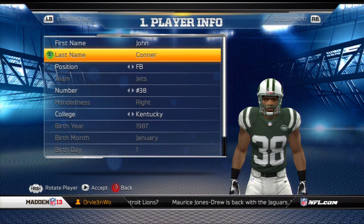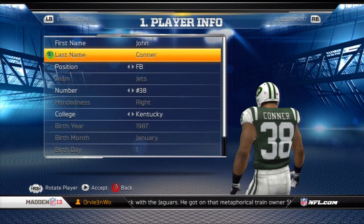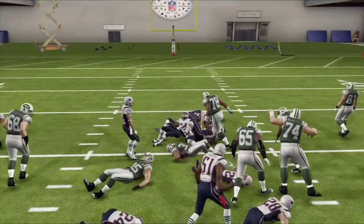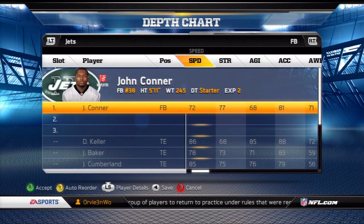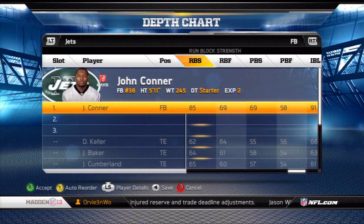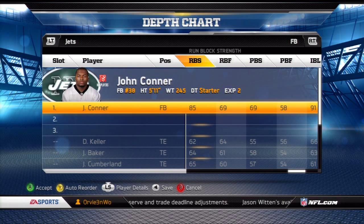Number two on this list is one of my favorite fullbacks to play with in all of Madden — John Carner from the New York Knicks. This guy is very good and very well balanced throughout all of his stats. His speed is a 72, acceleration is an 81, and agility is a 68. His strength is a 77, so he's one of the higher strength guys combined with that speed. He is very hard to tackle and very sure-handed. His trucking is a 75, which is very high. Catching is only a 54 so you can throw to him, but use that sparingly. You want to run with this guy more than anything. His carrying is a 73, the highest on this list. He's a slightly better run blocker than pass blocker. He has a 72 stiff arm, a 66 spin move, and a 61 juke. You can think of him as kind of a slow running back — that's how I like to use him.